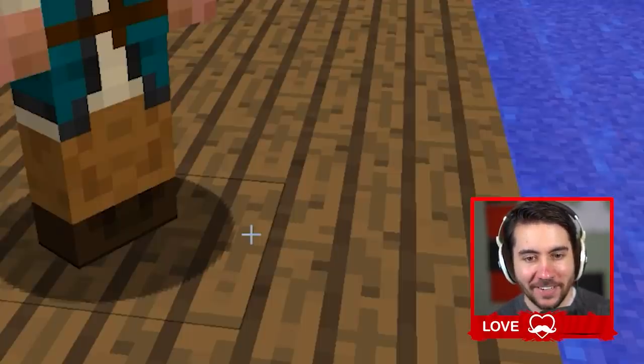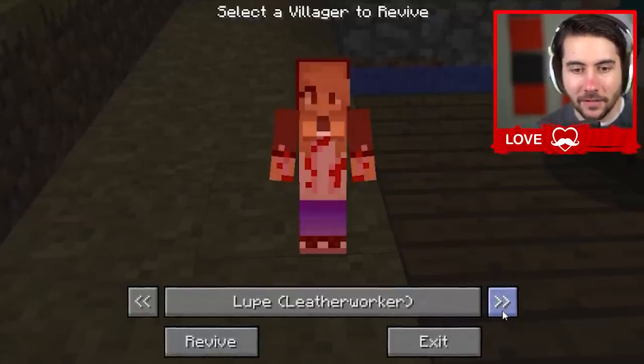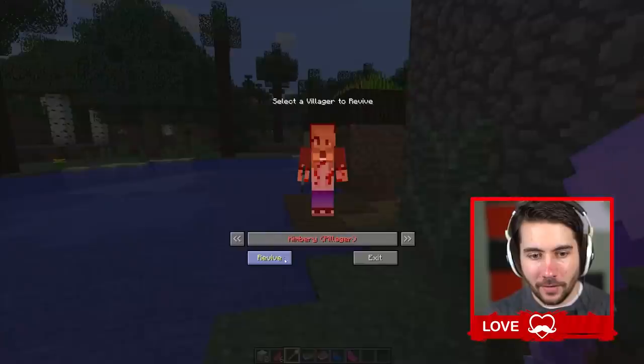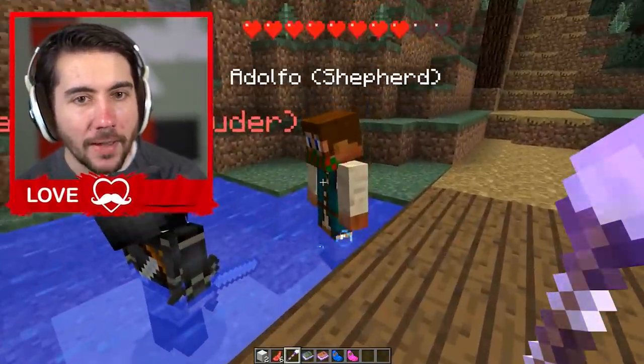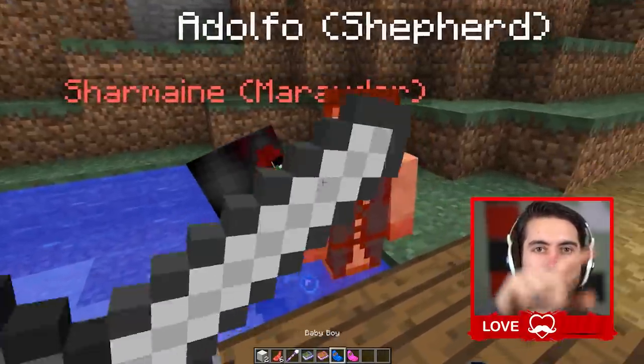Name your baby — I'll call him Brent. What do I do with him? And here's something called a staff of life — this thing allows you to revive villagers. So I guess these are people that have died before. Welcome back Luigi and Kimberly and Charmine. They're already killing him, bro. I just brought him back. Charmine, why are you trying to kill him? I'm gonna give this 9,421 out of 10.